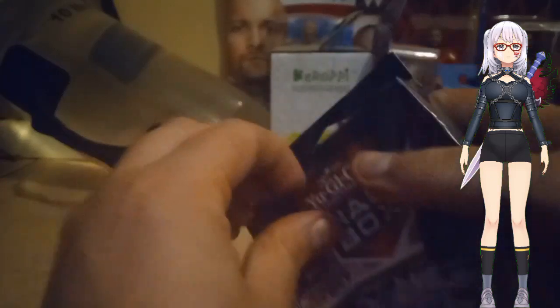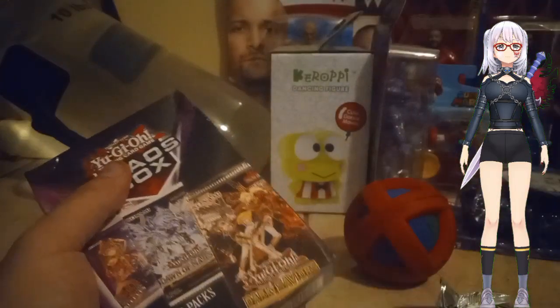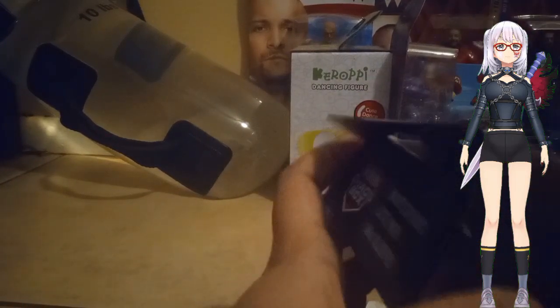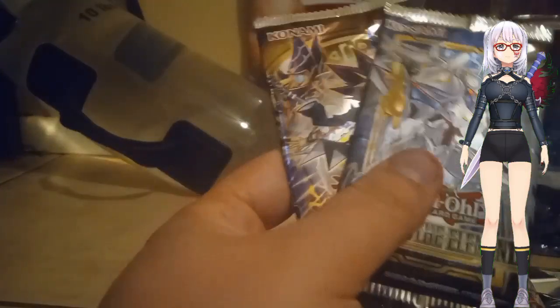Now for the Chaos box. I don't know, cause the Chaos box does like random stuff. I don't know what sleeves we'll get. Also I'm opening this from my floor — sometimes I open from my floor, sometimes from my kitchen table, cause I don't have anywhere else. Okay, let's see what packs we get. We get Blazing Vortex, Power of the Elements, and Legend of the Duelist — I'll still get it.